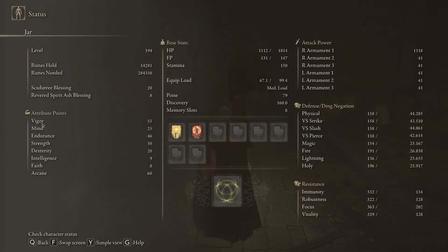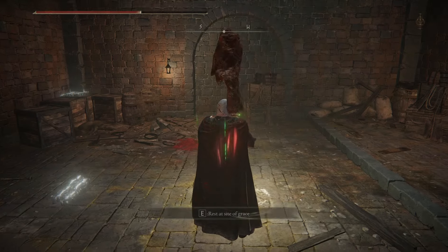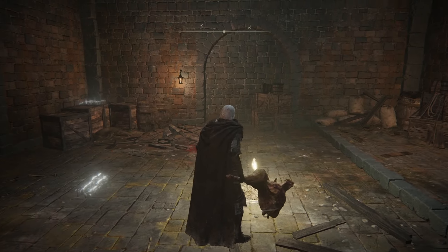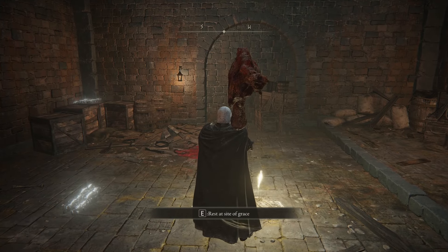Here are the stats. You don't have to follow the stats to the exact number — if your level is higher than mine you could go for more strength or more endurance. Or if you want to use Golden Vow and Flame, Grant Me Strength, then you can go for more faith; I think you need 33 faith to use all of those buffs. But yeah, that's it for this video. I hope it was helpful, and if you liked the video, consider liking and subscribing.